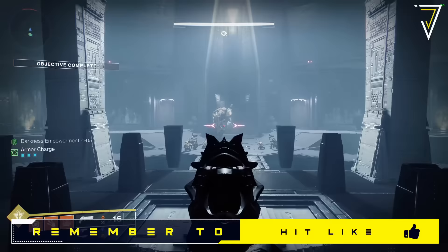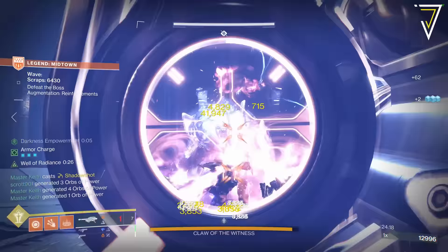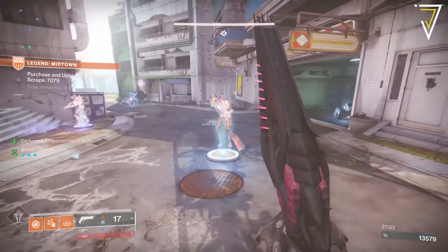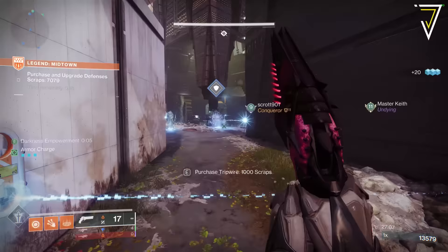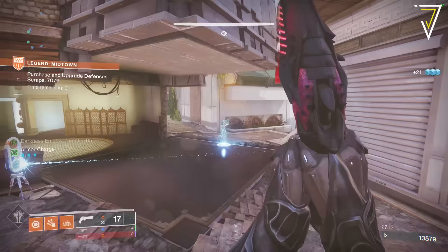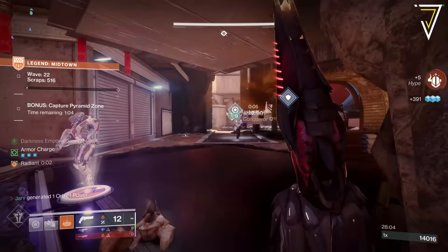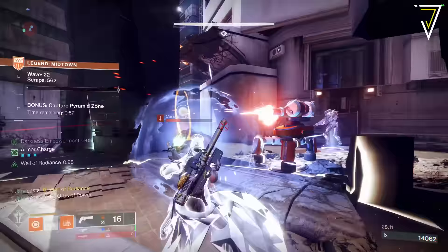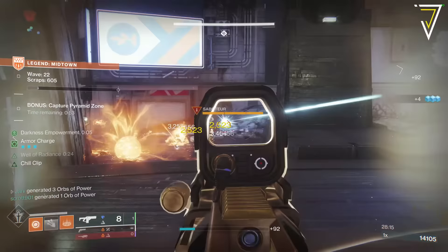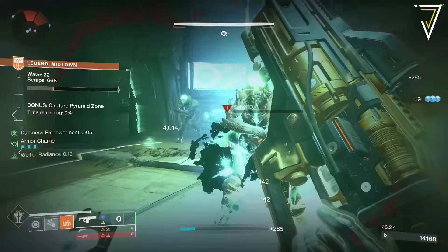Onslaught is the activity of choice when it comes to farming in Into the Light. One of the most important things is your efficiency to earn scrap - you'll earn this by defeating combatants in Onslaught, and it allows you to purchase defenses such as tripwires, decoys, and even turrets. Scrap is shared amongst the fire team, so coordinate on taking out targets and establishing which upgrades to purchase. I highly recommend completing as many additional objectives as you can - these provide extra hype for leveling up Lord Shaxx in the Hall of Champions, and by taking out the additional combatants you'll earn extra scrap.